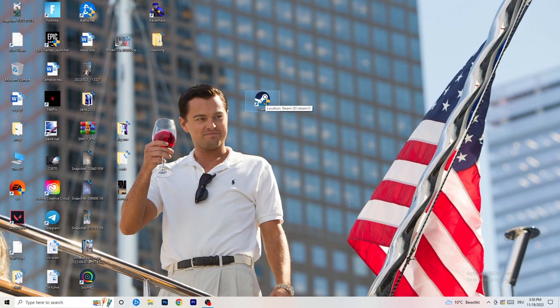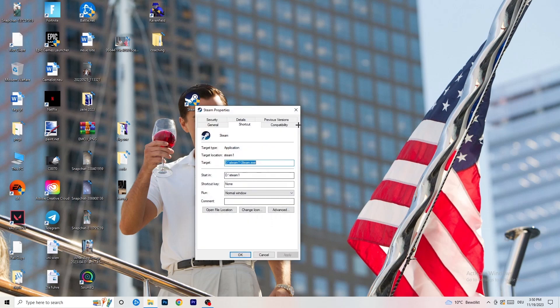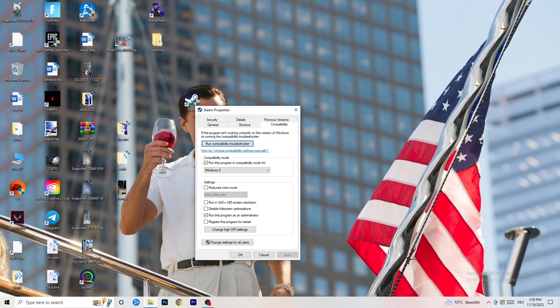Afterwards, restart your PC and you will see a little administrator symbol on your launcher shortcut. Every time you start your launcher it will run in administrator mode, which will help a lot with not launching issues. If it still doesn't work, take your in-game shortcut on your desktop and do the same thing — right-click, run as administrator or go to Properties, Compatibility, copy the settings.